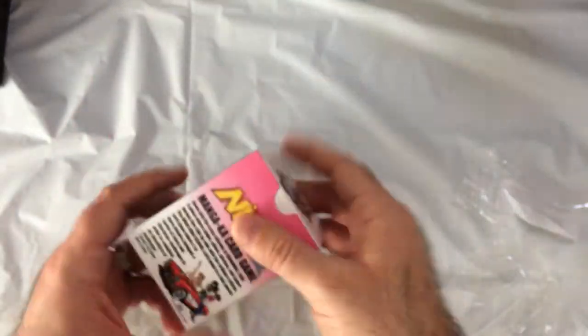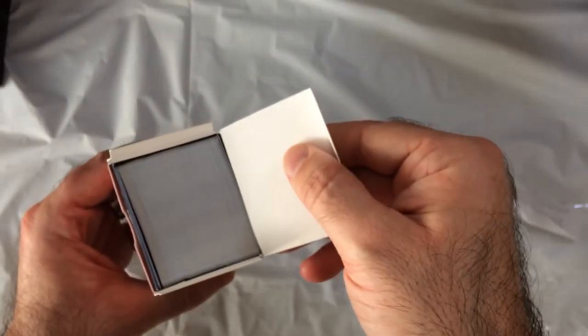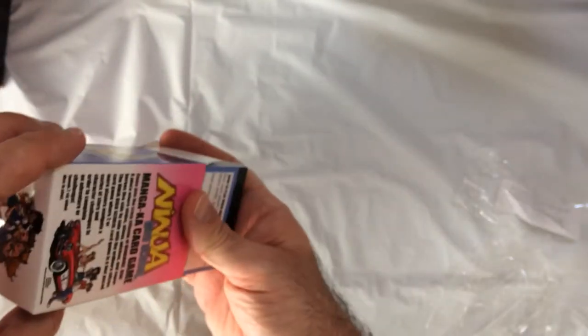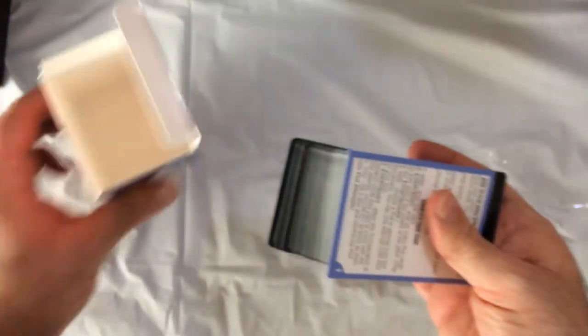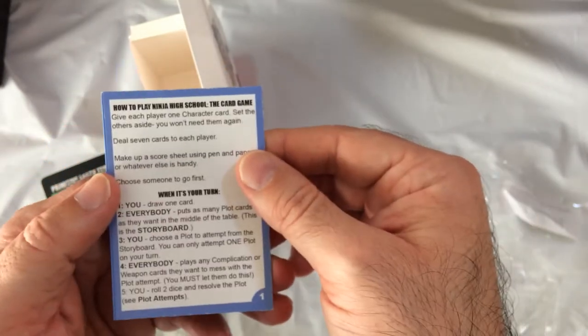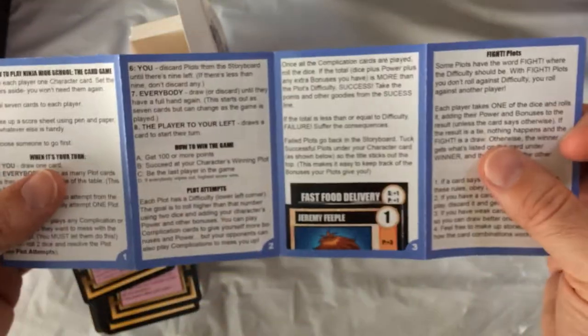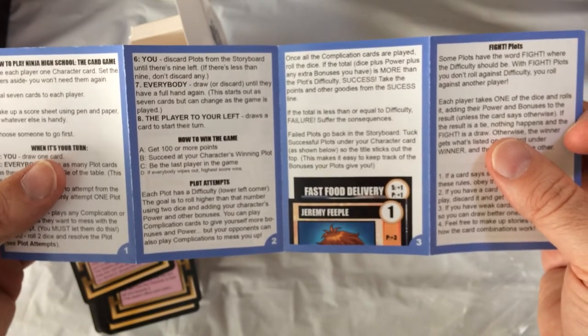Gonna read a blurb — give you a couple seconds. Gonna get a lot of cards. Wait, okay — instructions — four-page instruction booklet. Probably not too complicated. Maybe I'll pause it and look at how to play very quick.